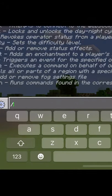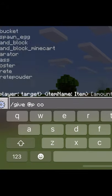Go to chat, type in backslash give at p command block.